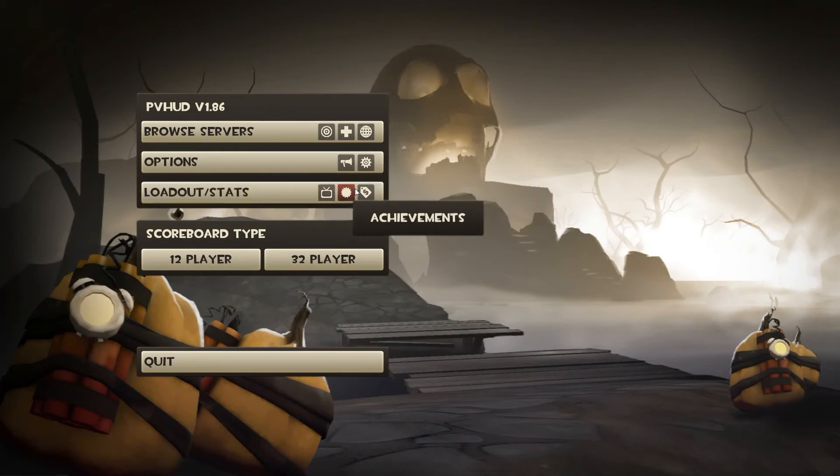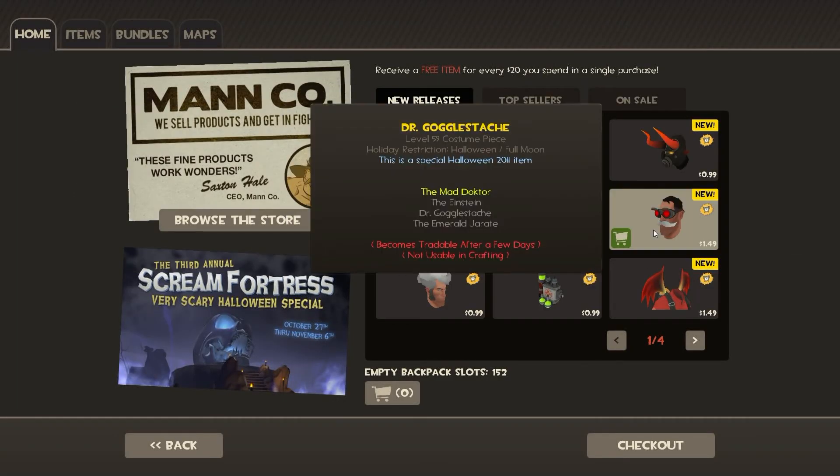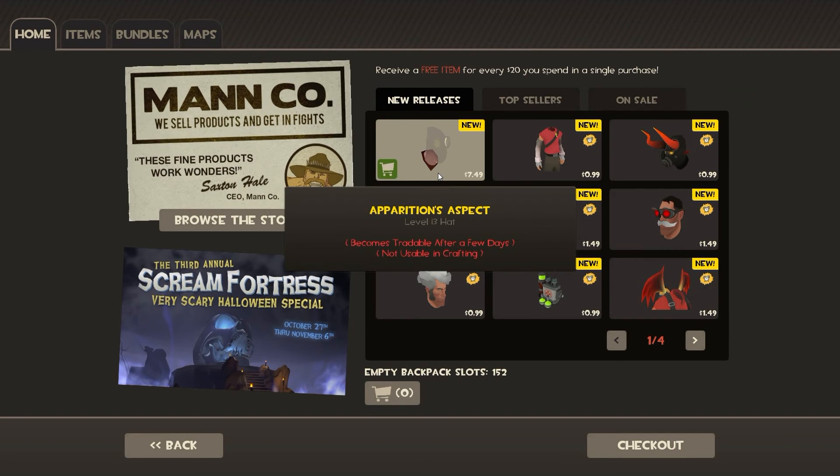Anyway, other than that, all the other items you can find from opening up the package. It's all random what you get. Some of these are only timed, so you can only get them on certain days — I'm assuming, I could be completely wrong.